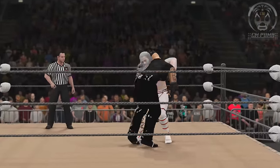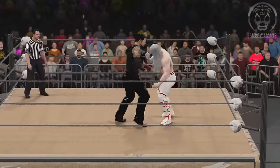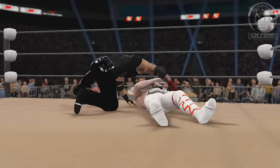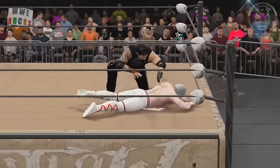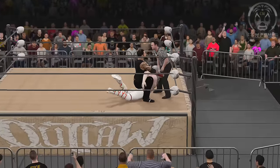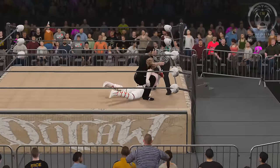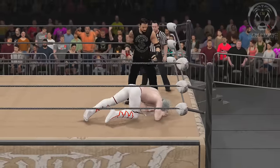Wolfe picks Blake's up, but Blake's reverses. Knee to the top of the head, and what a move there by Blake's — he just slams Wolfe down. Wolfe, kind of an older gentleman; his age is hidden from our files. But Blake's is just taking it to him at the moment, slamming his face down after that camel clutch.